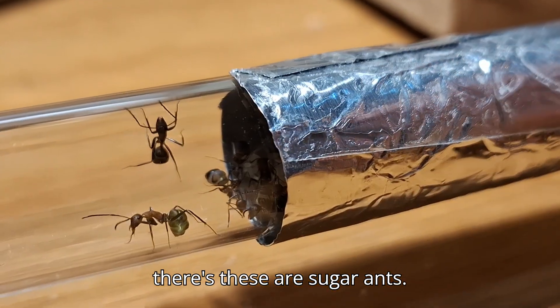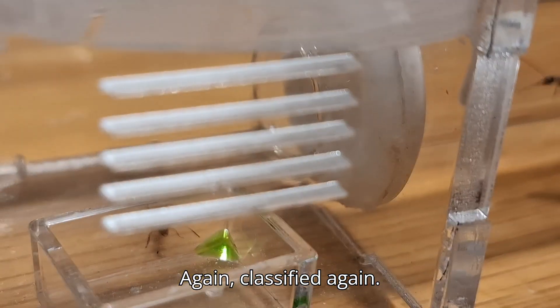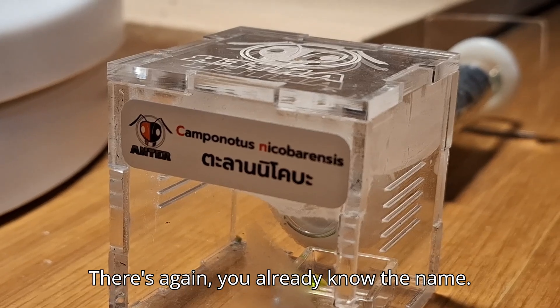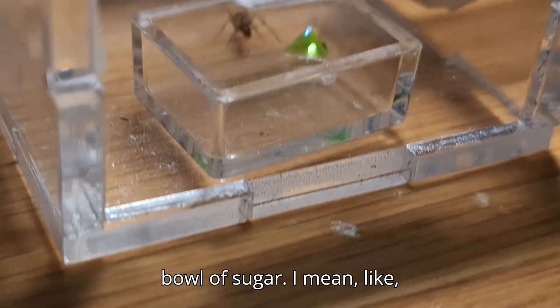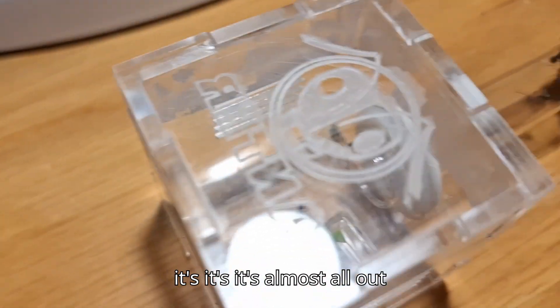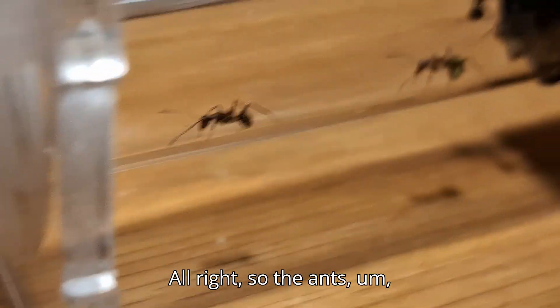These are sugar ants. Again, classified — you already know the name, I'm not going to pronounce that thing again. Here's a bowl of sugar — it's almost all out right now. Alright. The ants are green.